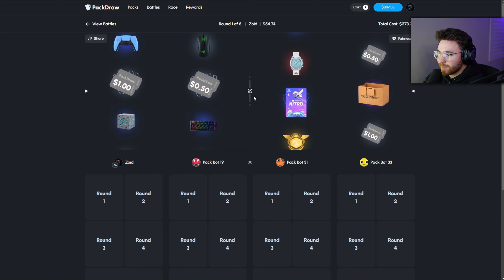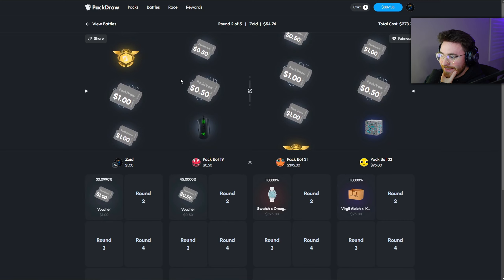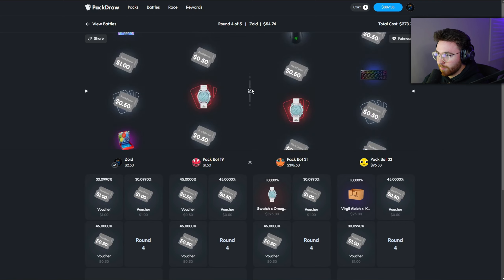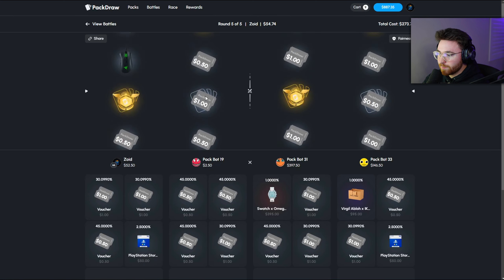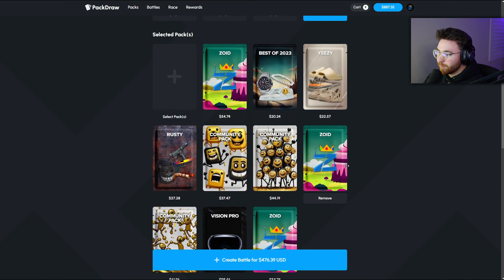I knew it was bait — I knew it wasn't gonna hit the Rolex but man it was on it for so long. They're starting off with $500 pulled against us, it's gonna be hard to come back. We need a gold or the Yeezy hoodie — that's the only way. We have one more chance but my bot's been hard carrying. That's an L. I'm going to switch it up — we'll add in a Zoid at the beginning and another Zoid at the end, so we have one in the beginning, middle, and end.